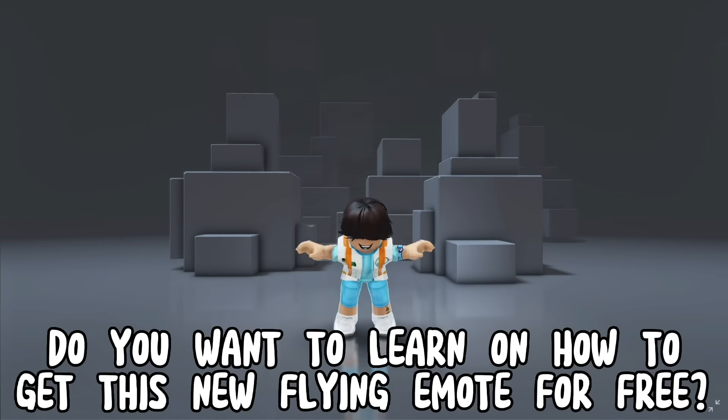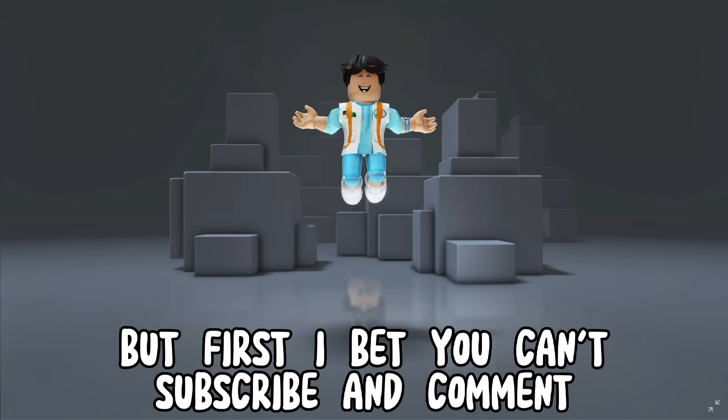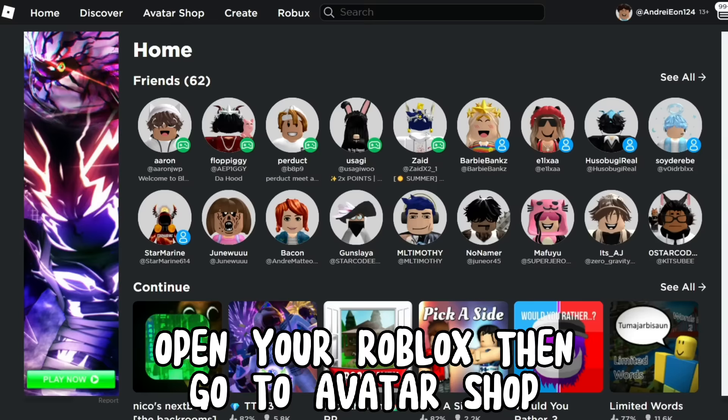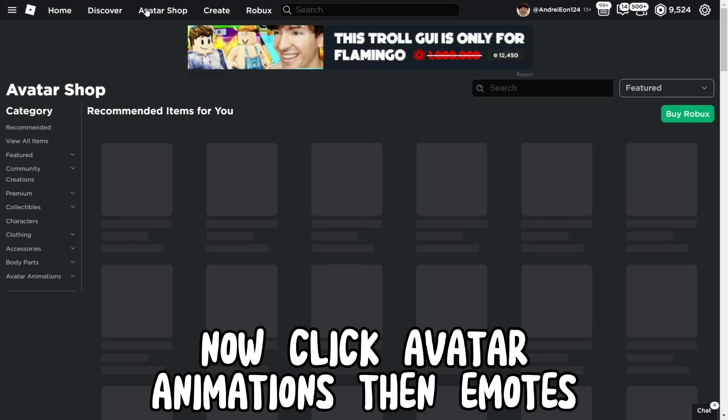Do you want to learn how to get this new flying emote for free? Open your Roblox then go to the avatar shop. Now click avatar animations then emotes.